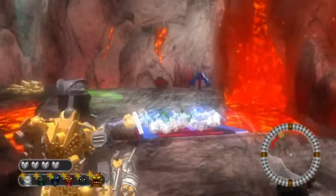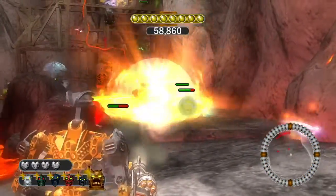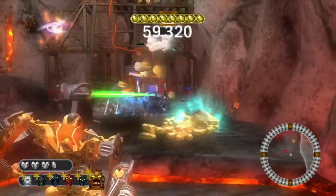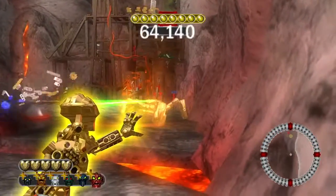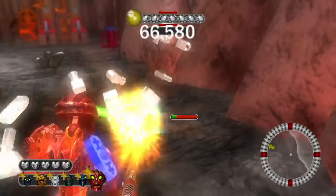So pretty much the Piraka power is good at close range, the Toa is good at long range, and the other Toa are good at short range.